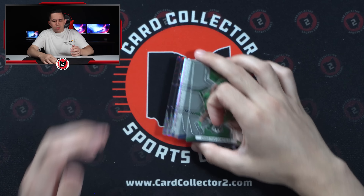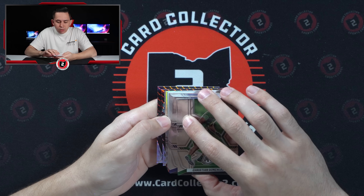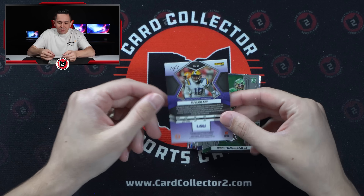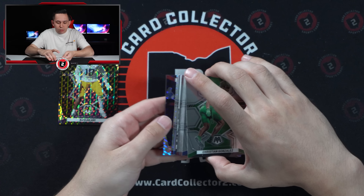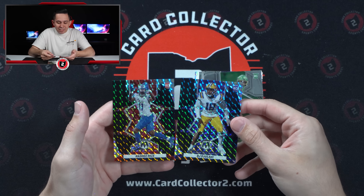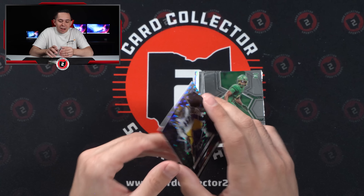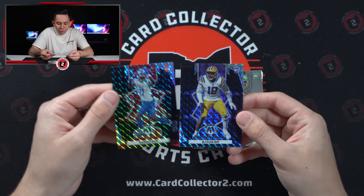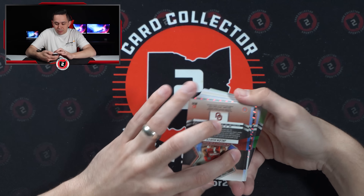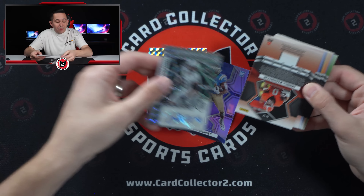Next pack — no points again. Are those... no way. Are those BOTH black one-of-one parallels? Look at that — like I'm not crazy, right? Those are both blacks — two in the same box! No way! BJ Ojolari, one-of-one, holy cow. Who's the second one? Rasheed Rice — 1 of 1 — two in the same box! That makes up for a couple boxes with Panini points. Not the biggest names, but back-to-back one-of-ones in the same pack. Rasheed Rice and BJ Ojolari — both one-of-ones. I don't know if I've ever done that before.